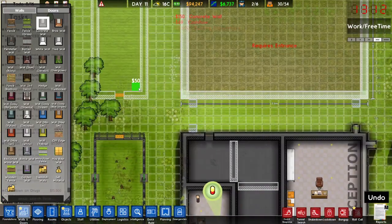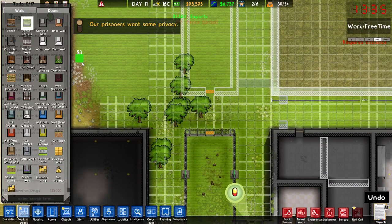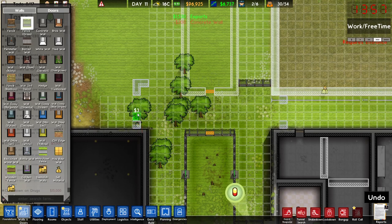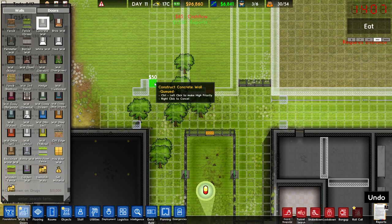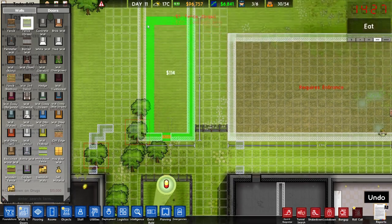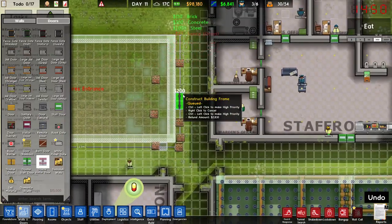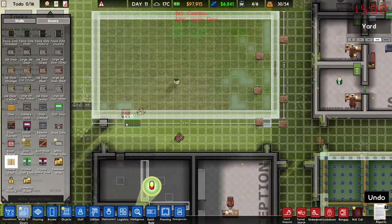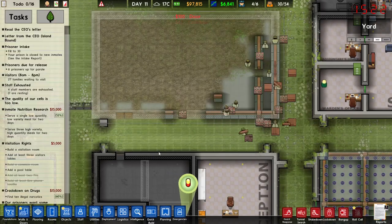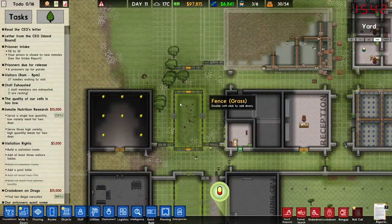We'll have some doors in this direction as well, block this for the time being. We'll put a fence here and here — that should be all good. Visitors can come in from here and prisoners from over here. Let's wait until it's built so then we can decide where we want to put things.